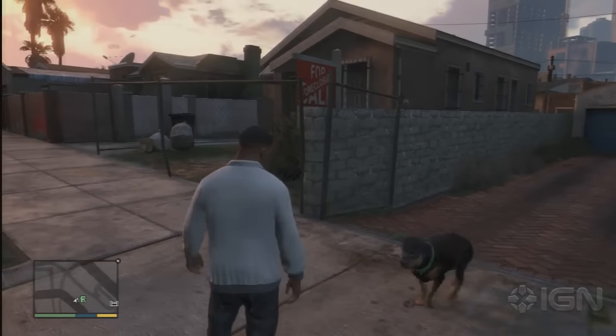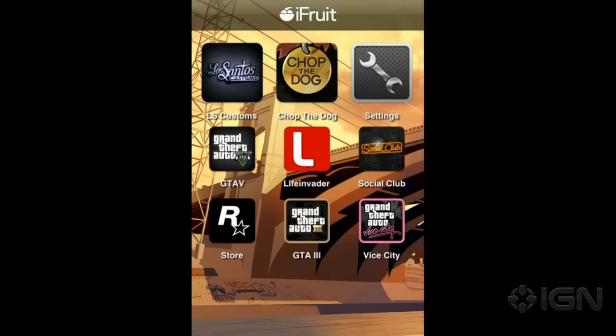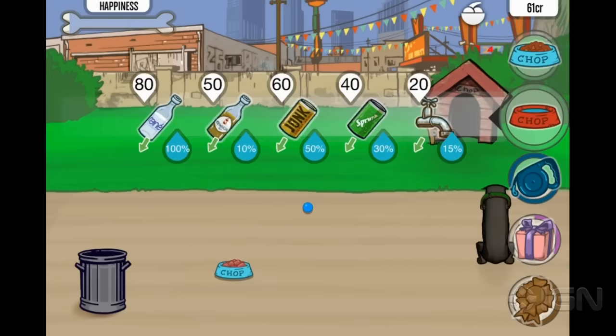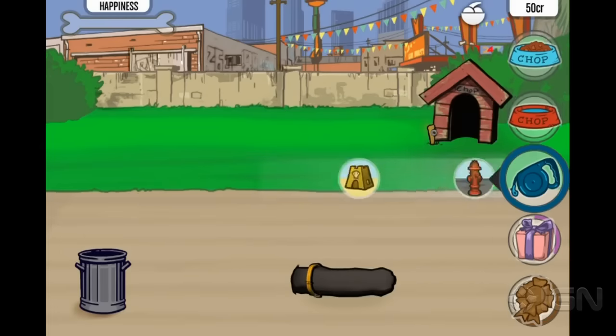To train Chop, you'll need to download the iFruit app on your Android or iPhone and then click the Chop the dog button. Once there, you'll have a few options: you can train Chop, give him water or food, give him gifts like new collars, and take him for a walk where you can earn some credits.